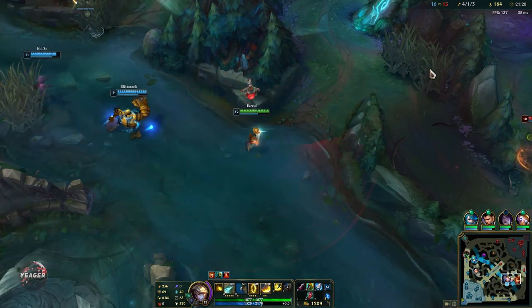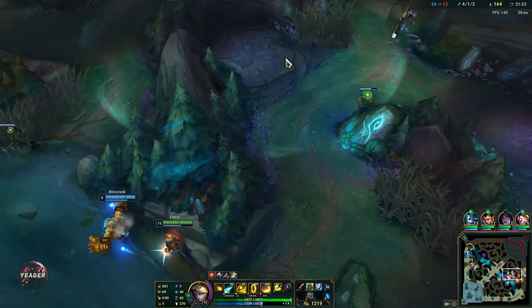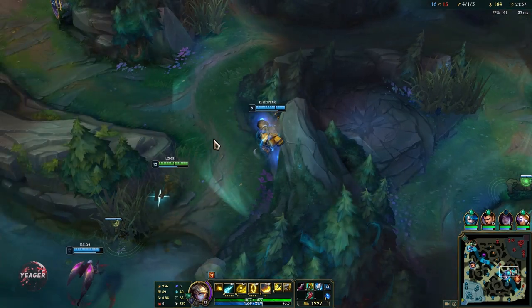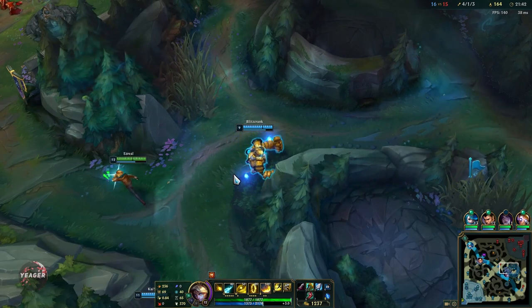When that Divine Sunderer passive is ready, just spam your Q guys - it has such a low cooldown as well. That really adds up if you're able to poke enemy champions a lot during fights or even before the fight starts.